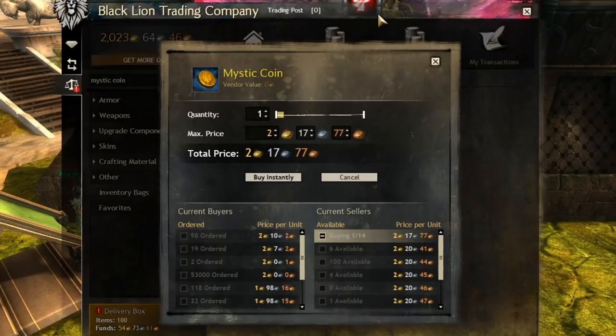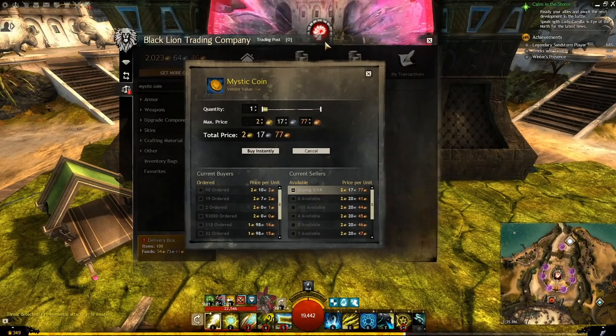The trading post — you can buy Mystic Coins from other players if you wish. The price will vary greatly over time. Those are most of the realistic ways to get Mystic Coins.